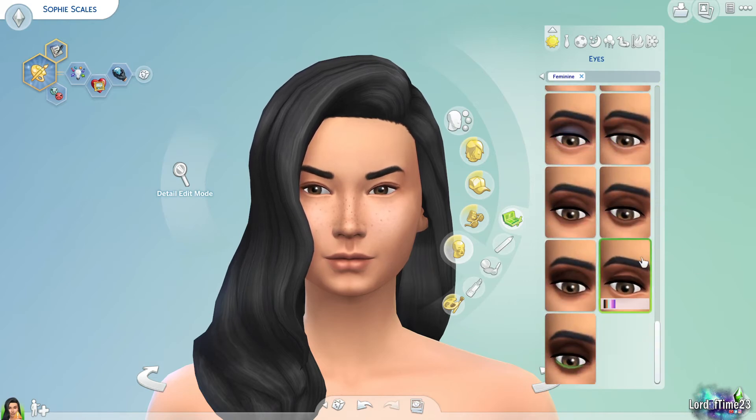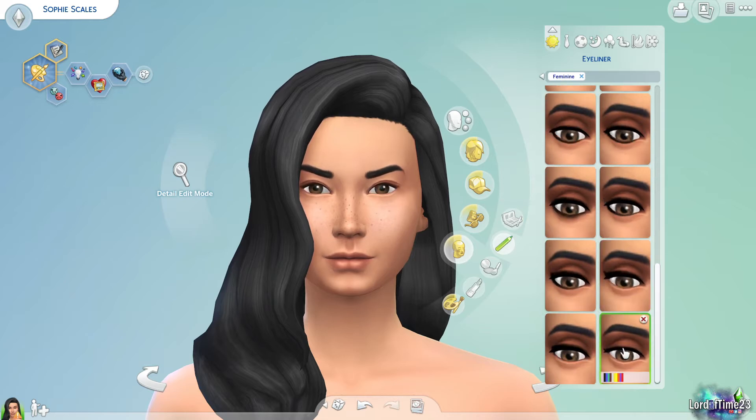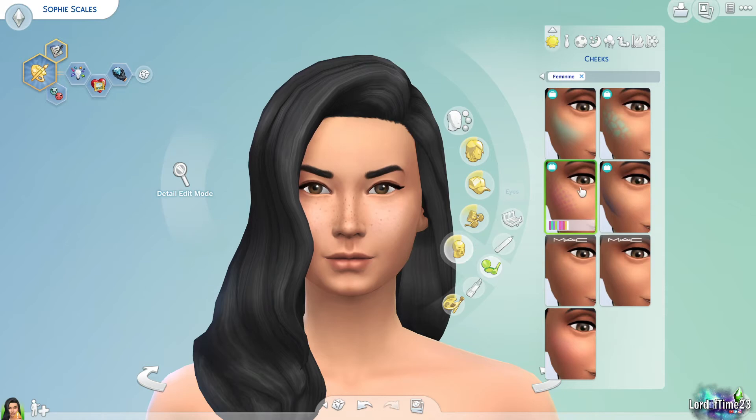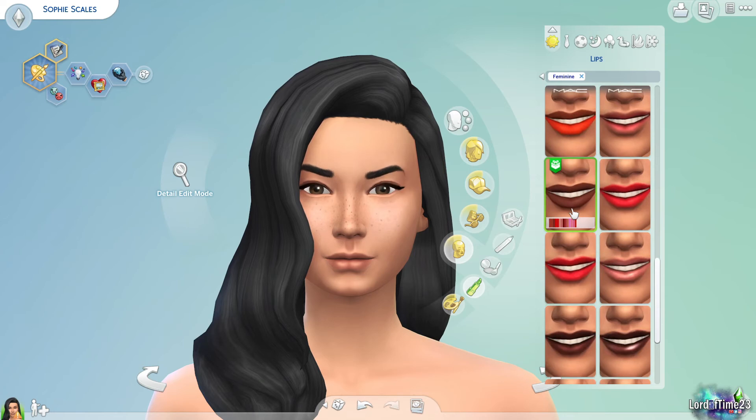Depending on the Sim, I don't personally use makeup that much, but if I make an actress or a gothic character I'll add some eyeliner. Sometimes the eyeliner just adds a little something to make the eye shape look better. You have eyeshadows, eyeliners, blush — I never really use blush — and lipstick, which I use all the time because I find the lips just fade into the skin tone without it. This particular lipstick is base game content, though it has a symbol because it was added for what I believe was the 20th anniversary of The Sims.